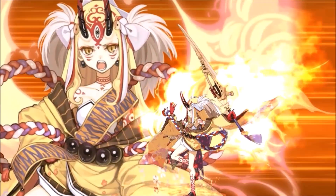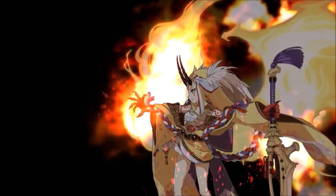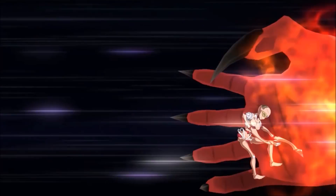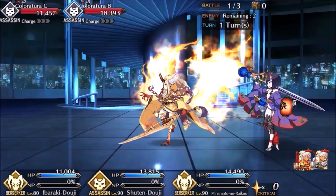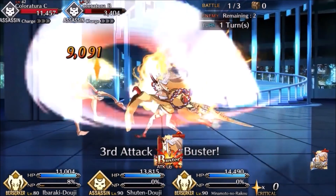Ibaraki is there to deal with any knight class enemies. With her own defense buff, Merlin's healing and invincibility, and Passion Lip's taunt, you won't have to worry too much about Ibaraki dying. Of course, a few crit hits here and there can still kill her, so don't be completely carefree. She can also increase Passion Lip's attack and lower the enemy's defense with her NP. The buff removal will definitely help Passion Lip a lot, especially when enemies buff their own attacks.